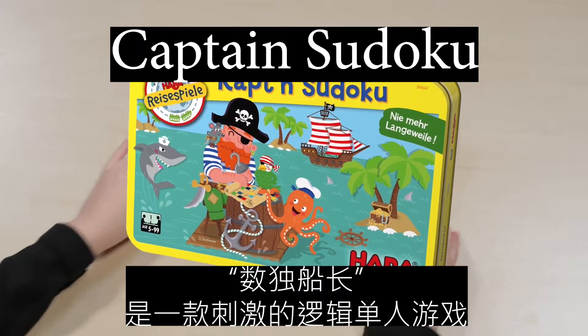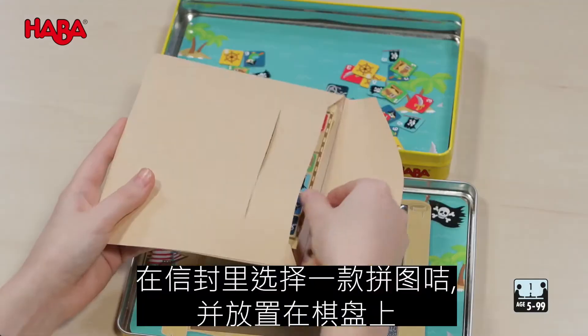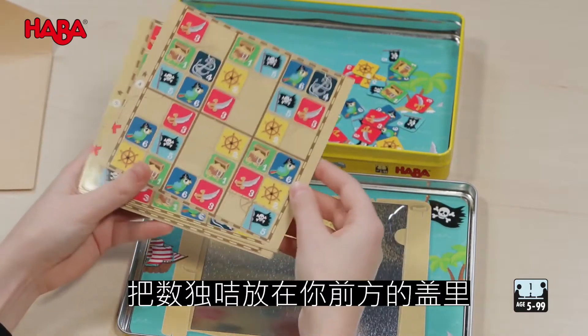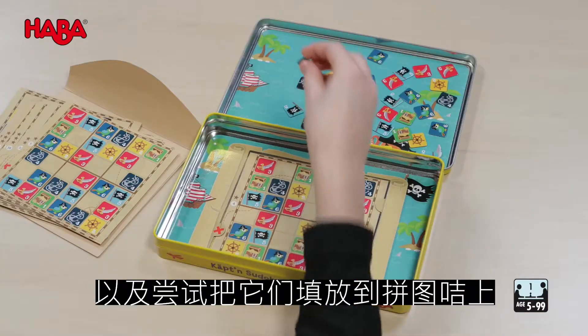Captain Sudoku is an exciting logic game for a single player. Choose a puzzle card from the envelope and place it in the middle of the game board. Place the Sudoku tiles in front of you in the lid, and try to fill the puzzle card with them.